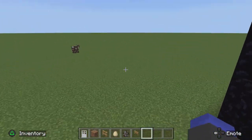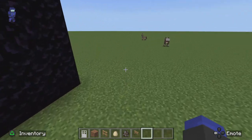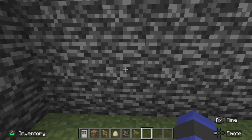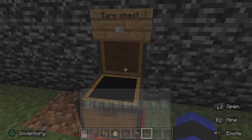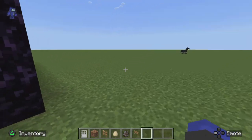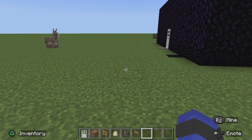You can have any animals you want. I'm probably going to make another pen or two. This is in a flat world, so I can't make an underground section, which is a bit of a bummer. But this base actually won't explode. I'm not done yet, so bye.